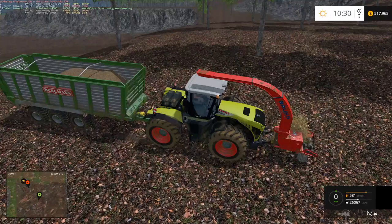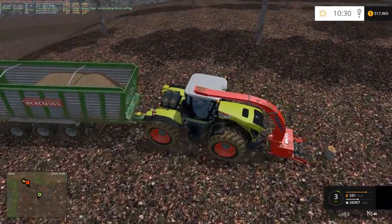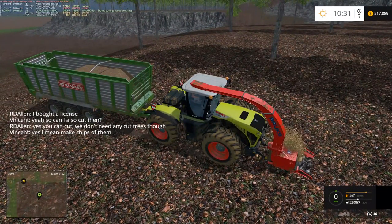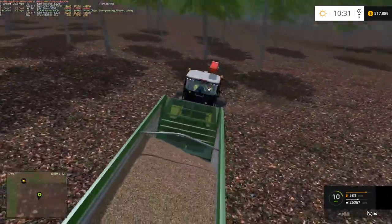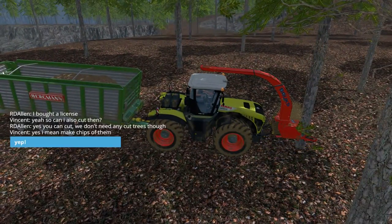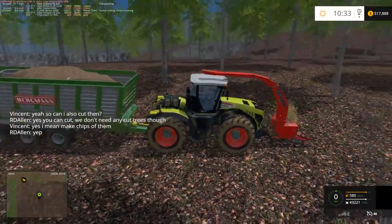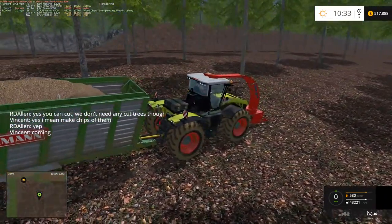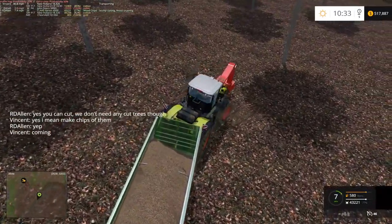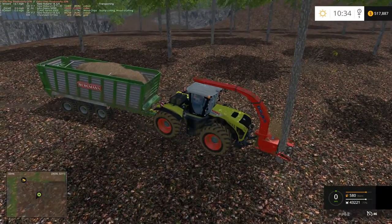A lot of people think you have to cut down the trees with this chipper - you don't actually have to cut down the trees. Just drive up to the tree and wait a couple seconds, it'll take it down. Some of these trees are getting just a little bit more wood chips from them - must be some different trees in here. Lately it's been about six trees and it's been pretty consistent: six trees gets you about 96-97% full on the trailer, at least this trailer anyway.